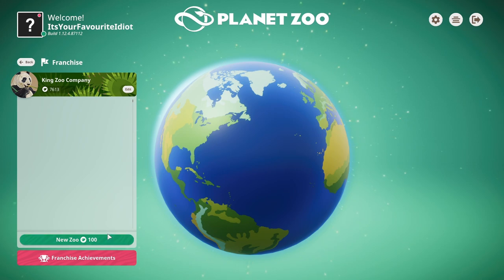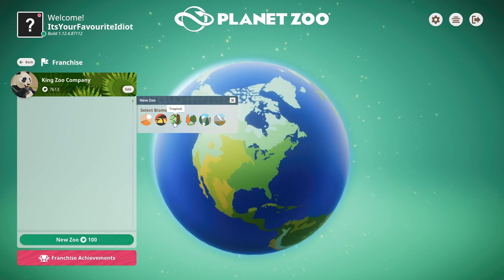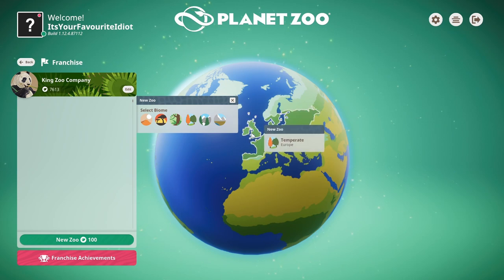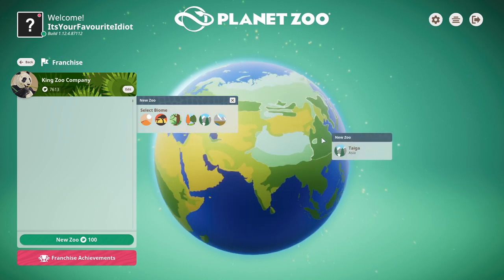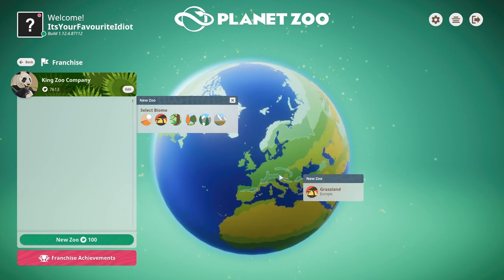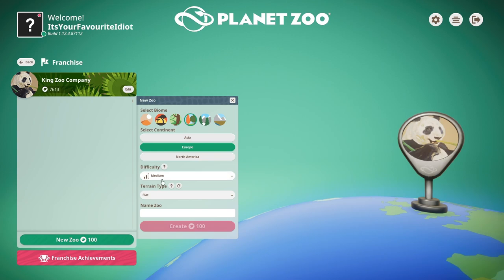I have a couple of conservation credits — probably made zoos before on this franchise. I'm thinking about where to put this zoo. I don't want Africa, I want somewhere urban. I feel like it might be nice to have one in England, so I'll go England — even though it's mainly just Europe — medium difficulty, terrain type flat, name: Zoo.